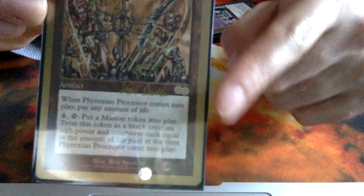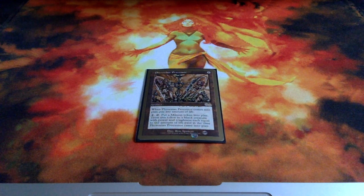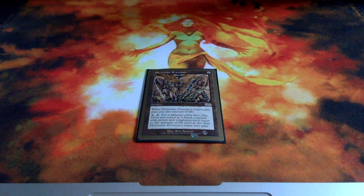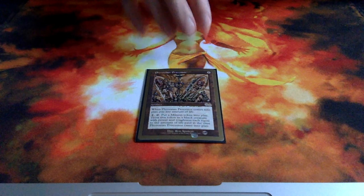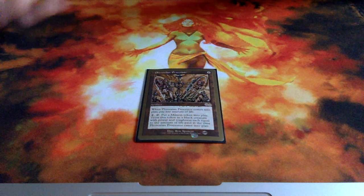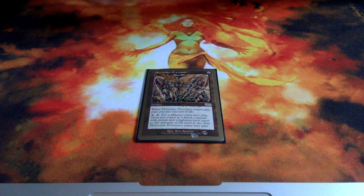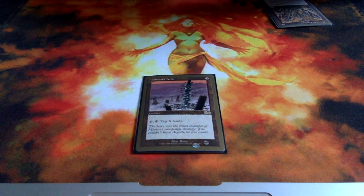Now onto the sideboard — you can distinguish the sideboard cards by the little 'SB' marking on the card. We start off with a singleton Phyrexian Processor. It's just another way to introduce more creatures into the game. With a single copy you don't know how much you can achieve, but when it comes down it can be very powerful — every time you activate it for 4 mana, like a Grim Monolith activation plus a land, you bring down a token equal to the life you paid. There's also another Mishra's Helix so you can ramp up to 3 copies in the deck if needed.